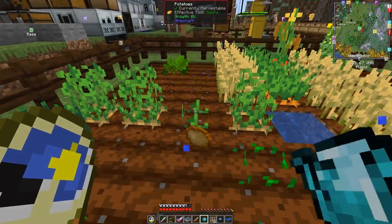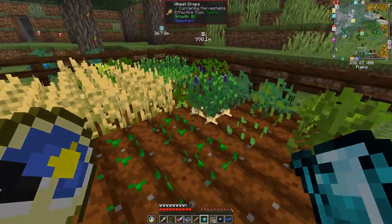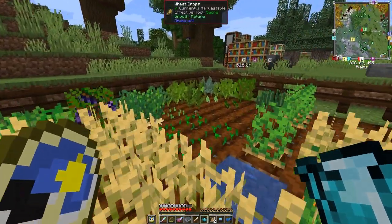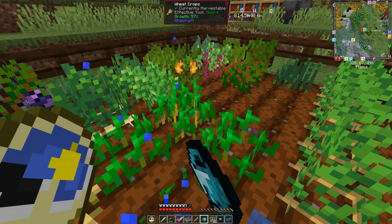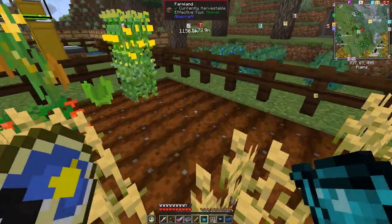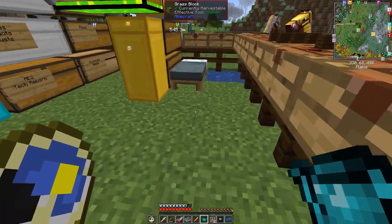There's something else you can do: you can fertilize farmland. I actually just came across it by accident. You can walk along and use the right button — you can see it immediately grows everything, or just about everything. Let me just fill it up again.